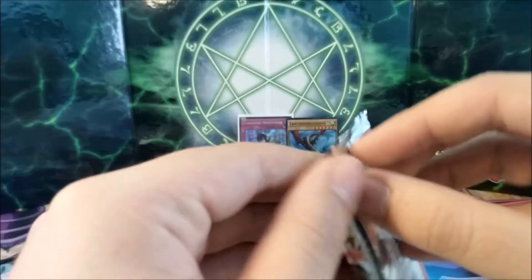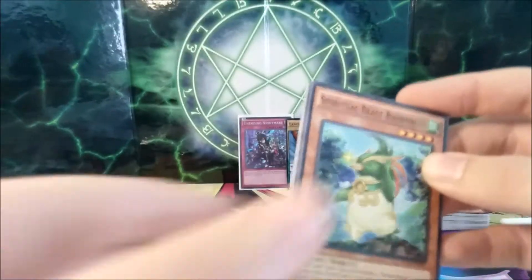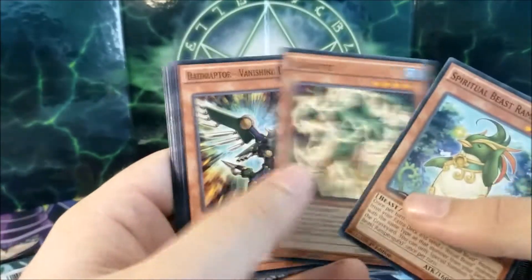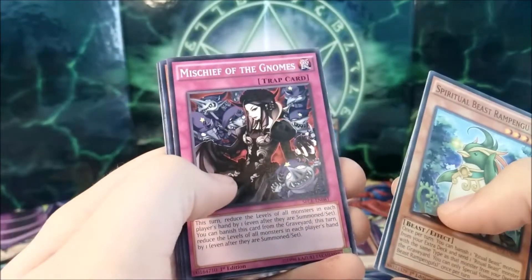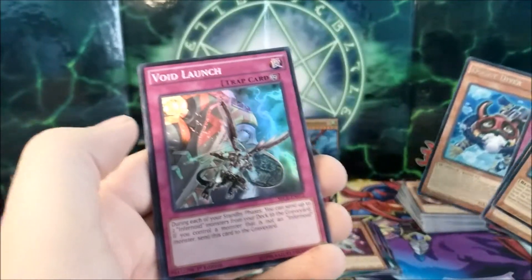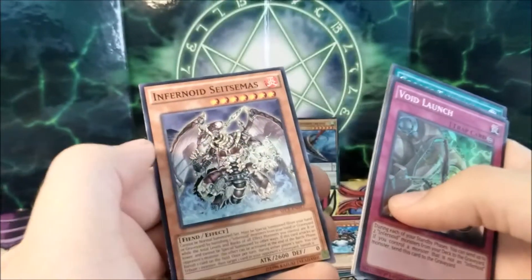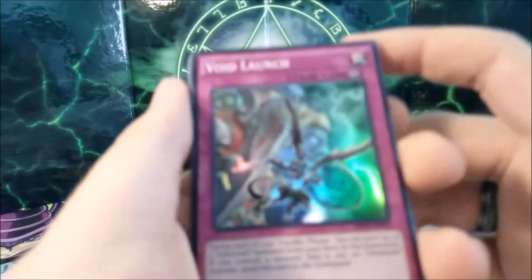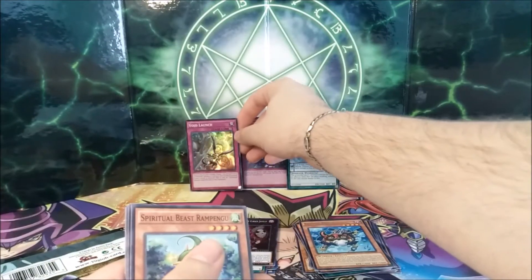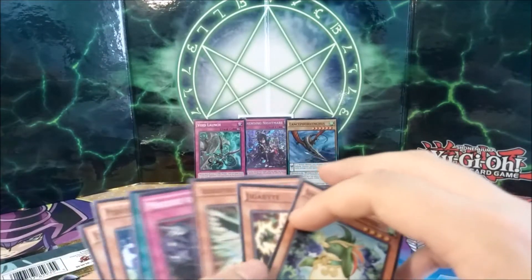Secrets of Eternity — let's see what we can get out of this set. Would be awesome to get some foil Klee cards, right guys? Spiritual Beast Rampangu, Gigabyte, Raid Raptor, Mischief of the Gnomes, Doggy Diver — oh that's cute — and Void Launch! Wow, so we did get a foil. Nice! Gogo Talisman, Performapal, and Infernoid Saitsema. So Void Launch — sweet. We got a foil in both packs where foils were not guaranteed, so we'll take it, right guys?